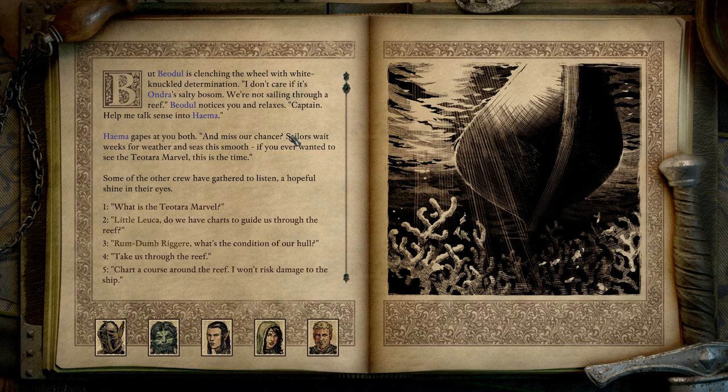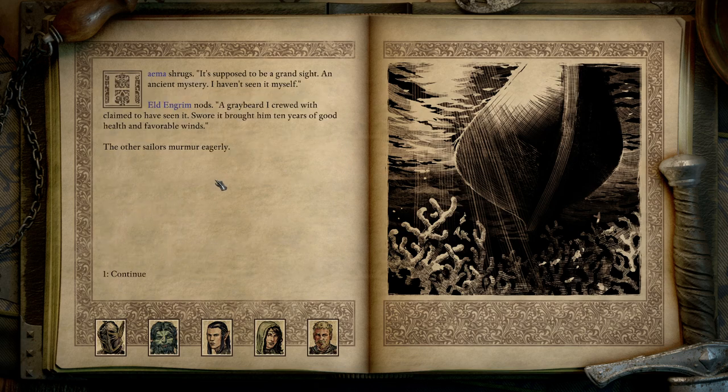Captain, help me talk sense into Haima. Haima gapes at you both — they'll miss our chance. Sailors wait weeks for weather and seas this smooth. If you ever wanted to see the Teotara marvel, this is the time. Some of the other crew have gathered to listen, a hopeful shine in their eyes. But what is the Teotara marvel? Haima shrugs — it's supposed to be a grand sight, an ancient mystery — I haven't seen it myself. Eld Engrim nods: a greybeard he crewed with claimed to have seen it, and it brought him ten years of good health and favorable winds.